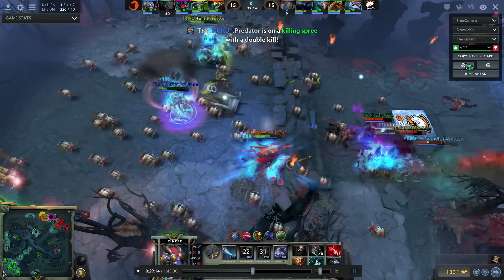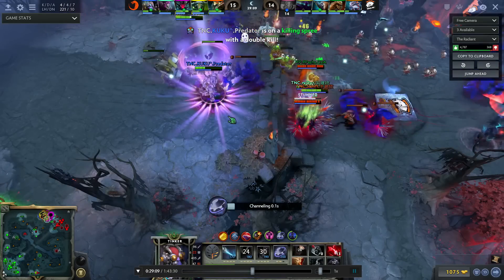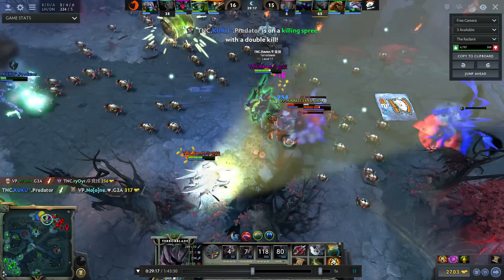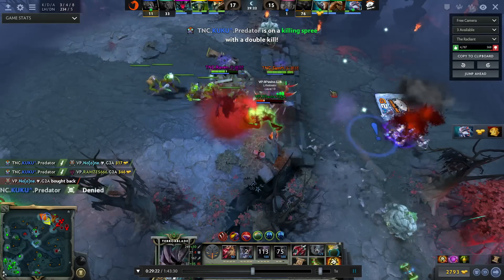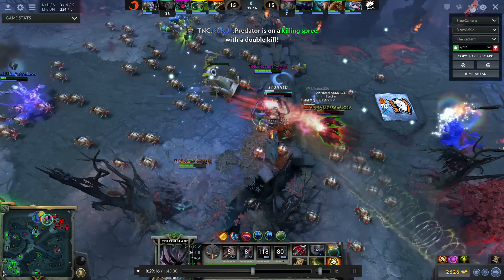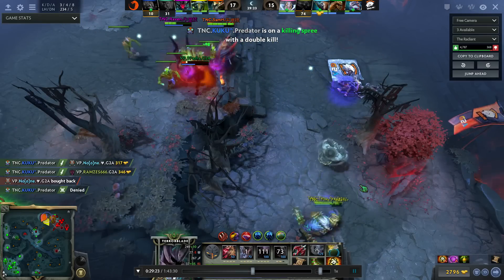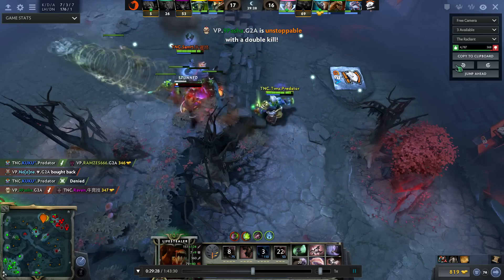They used everything: Force Staff, Force Staff, Grave. Of course he wasn't going to die. He Rearmed, used March. He's going back in. Magnus comes in — he blinks back. Magnus didn't even use the RP. So Magnus came in and he blinked back — Magnus didn't even get the RP off. Really good position here. Once he got Force Staffed twice, he was in a good position because they had no more reach. They reused Haunt. Nyx is very easy to kite — he had no more Infest. It looked really good for him.